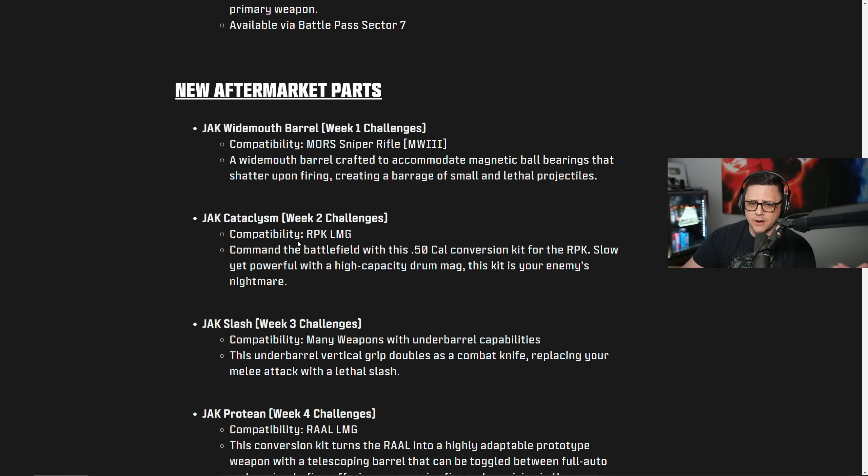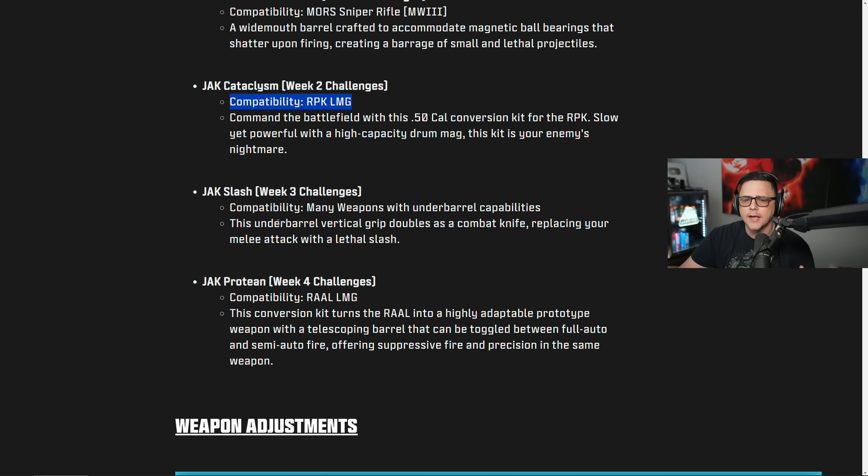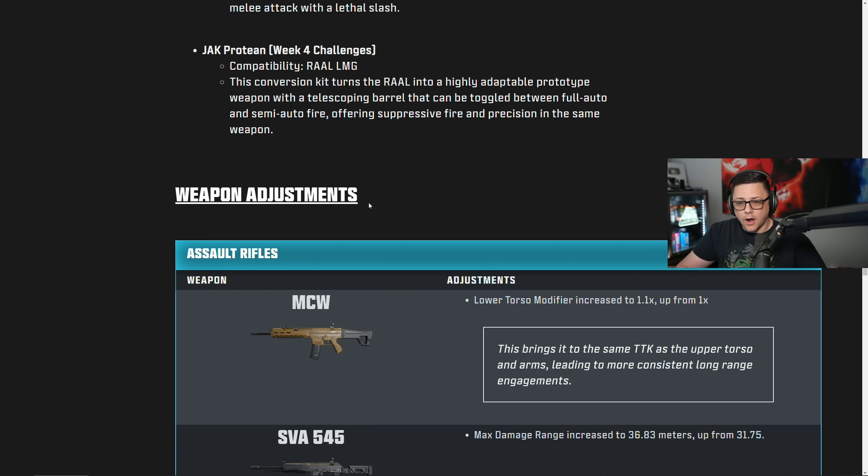New aftermarket parts will be coming out each week. The first one is going to be the Mor sniper rifle this week, and then each week we'll get a new one — one for the RPK, one for a bunch of other weapons, and then the Rauh LMG. So that's four different ones.